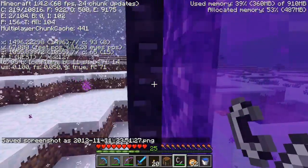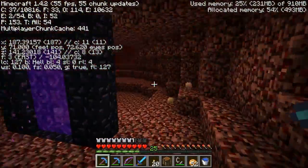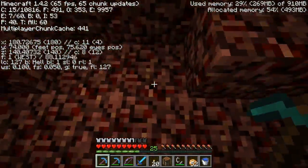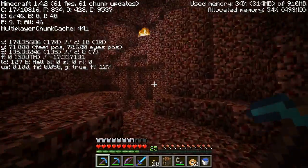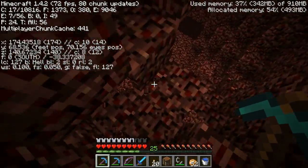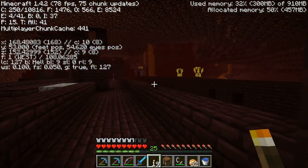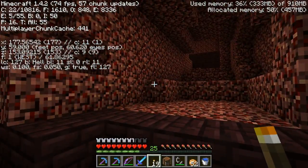I just noticed that flint and steel actually has a noise now. And we are in a hole — a very large hole. Well, that dead end's there. This went from trying to find a stronghold... Is this the same one I was in before? Yes — this is the same one I was in before, which means I can get here pretty quickly. What are the chances of that? That is crazy.